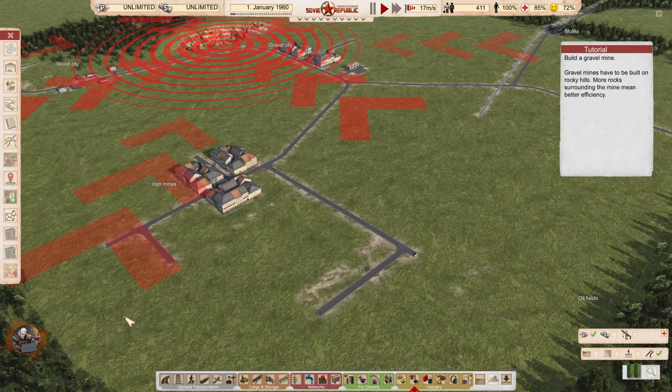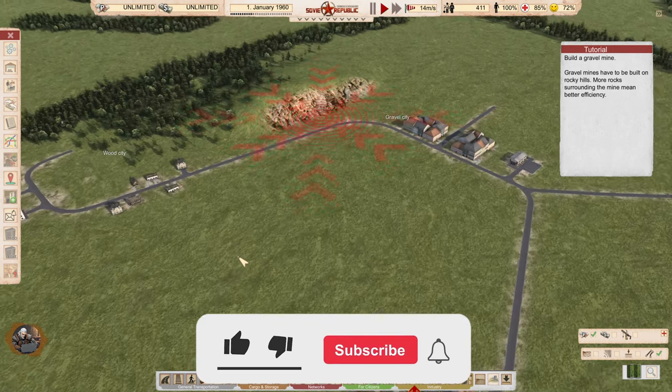Greetings comrades and welcome! I'm Geralt and I'm here today with the second tutorial for Soviet Republic: Workers and Resources — getting resources, and then getting workers. Let's jump into it.